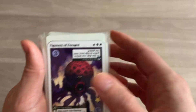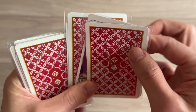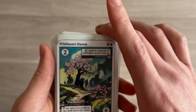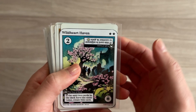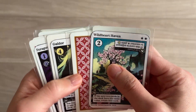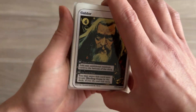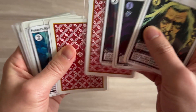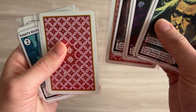Figments of Faragat - one, two, three. Put them over here in the middle. Wild Heart Haven, another expansion pack card. If the next two cards in the deck have the same value, rotate this card. No. One, two, three, four - it reveals this one. Let's go ahead and do that.